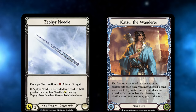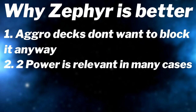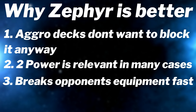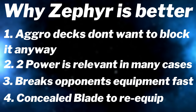Once we figured all of this out, we got straight to testing, and we realised not only does this strategy work super well, but there's actually a lot more benefits to running Zephyrs over Kadachis than we first anticipated. Just heaps of small things — against aggro decks they don't really want to block it anyway, so we're just getting double the damage we would with Kadachis. The two power also becomes super relevant against frailty tokens, as well as being super relevant against Romite to kill the bigger dragons just off of a blue. Then other niche things like the Zephyr baiting usually resulted in us breaking all of our opponent's equipment in the first two turns. On top of all of this, Outsiders gave us Concealed Blade to allow us to re-equip our daggers to mitigate the downside of Zephyr Needles anyway.